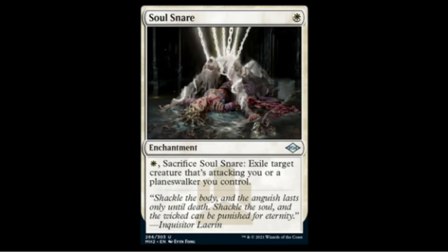Next is Soul Snare — one white enchantment. For one white you can sacrifice it to exile a target attacking creature or a planeswalker you control. This is basically the best possible Swords to Plowshares on a one-for-one basis. You can lay it on turn one, leave a white open, and scare your opponent out of attacking. Since it's an enchantment it dodges discard and most mainboard removal — this could be sideboard or even main-deck material in Modern.